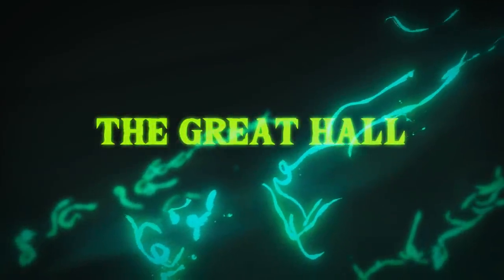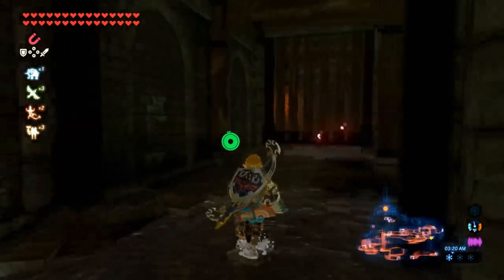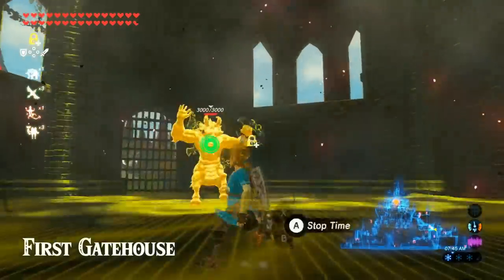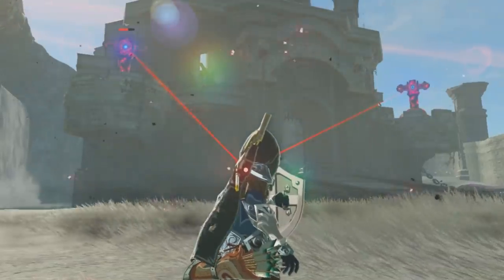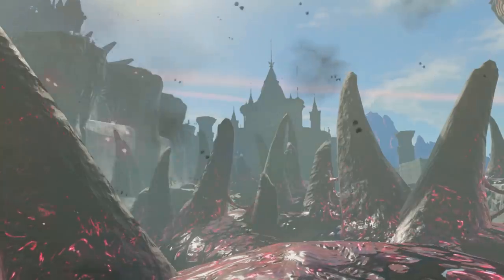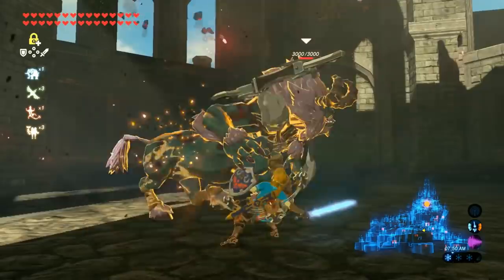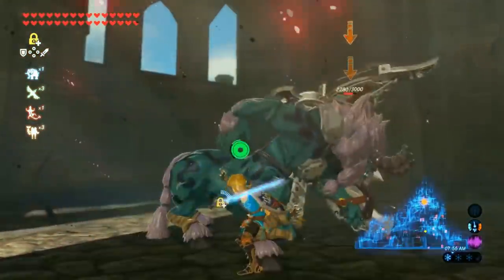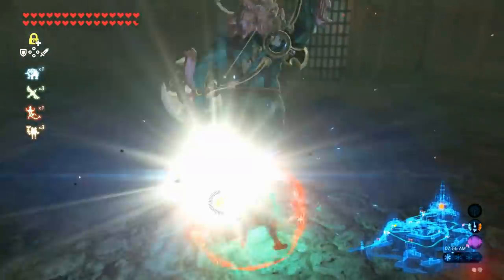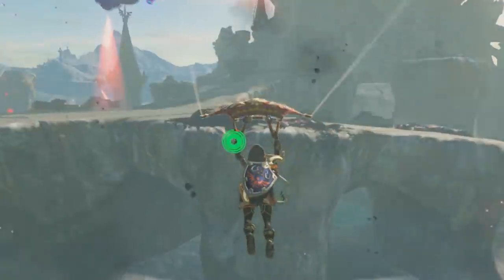Hyrule Castle is the closest thing Breath of the Wild has to a traditional dungeon — an intricate stronghold riddled with Ganon's influence, gatehouses trapping you in one-on-one battles with Lynels, countless corrupted guardian turrets, and towering pillars of Malice. It's an incredibly fun part of the game. You've finally cleansed the four divine beasts of the poisonous blights and are now fighting through the heart of evil, ground zero of the calamity — that is, if you don't just skip the whole dungeon with Revali's Gale.